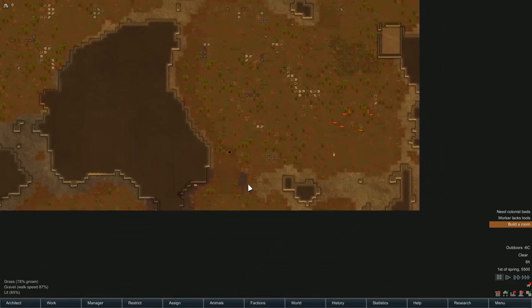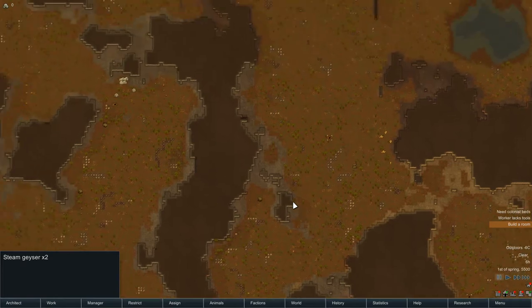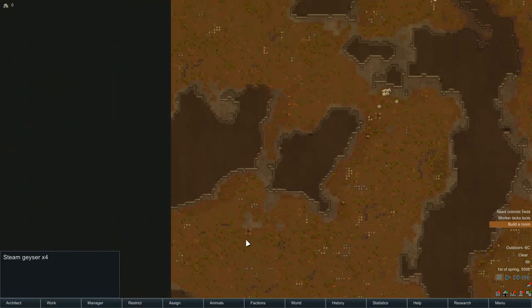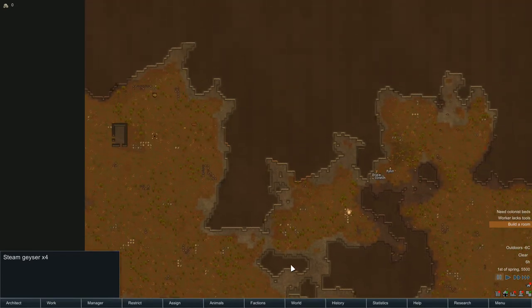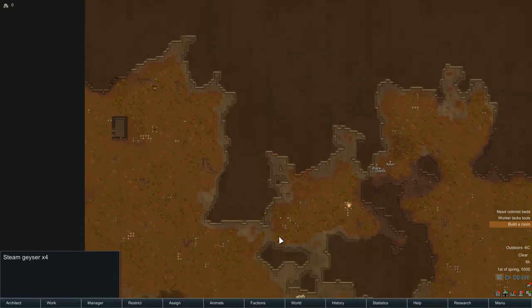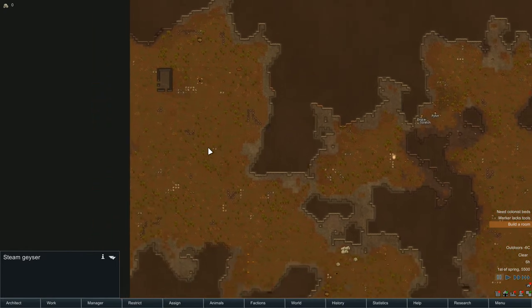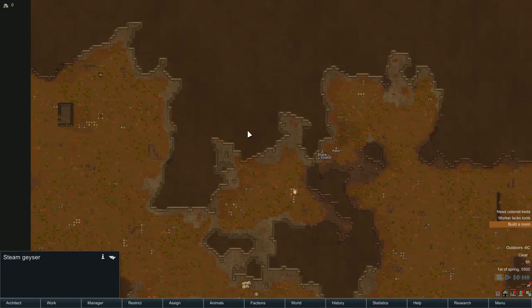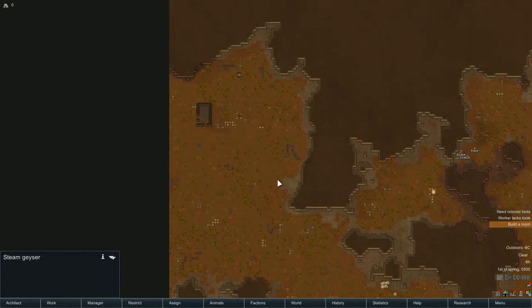There's a nice room over there somewhere. Let's have a little look and see where the steam geysers are. I always look and build near the steam geysers and then don't actually survive long enough to use them, but it's the effort that counts. Oh, we've got muffalo! So there is one over there. In theory we could dig into here, or we could just go and protect this area.